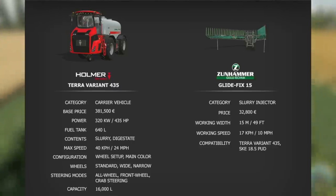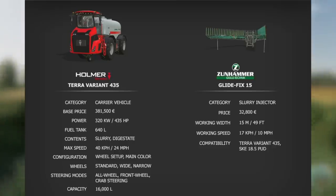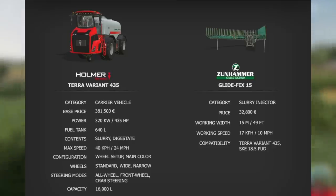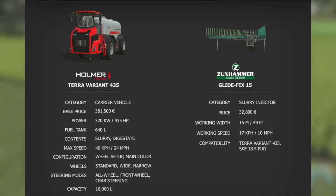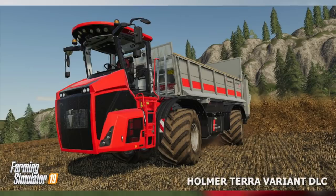Now with the Zunhammer Glide Fix, this category is slurry injectors. Price of 32,800, working width of 49 feet or 15 meters, working speed of 17 kilometers per hour or 10 miles per hour, and compatibility with the Terra Variant 435 and the SKE 18.5.